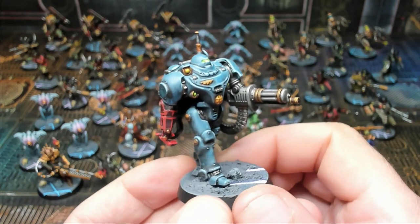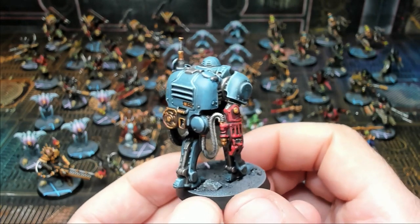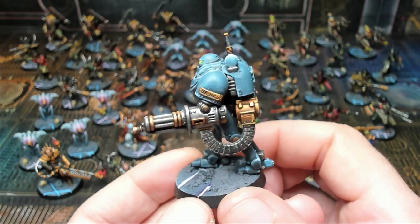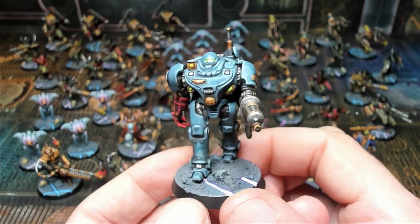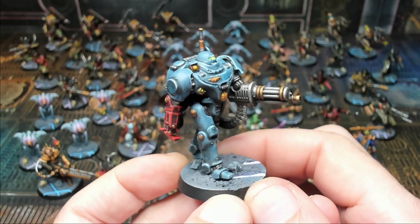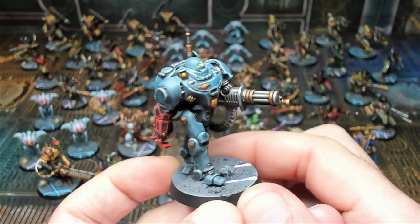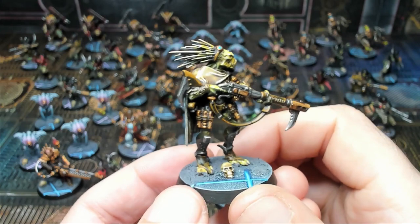Here we have UR-025 the Imperial Robot. He has a gatling cannon and plays a little differently in game terms compared to the other models — very powerful but also needs to be protected. He represents some of the original AI intelligence no longer present in the Imperium, making him a relic in his own right. A really cool model overall.